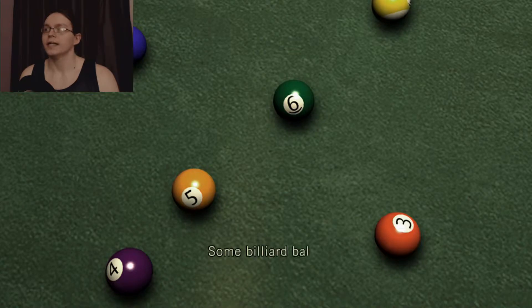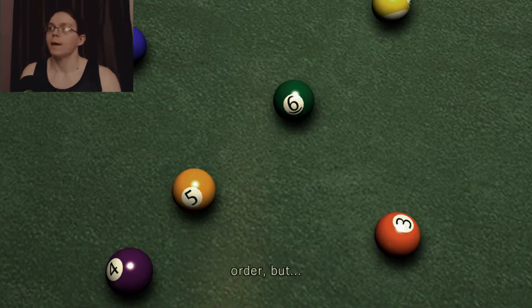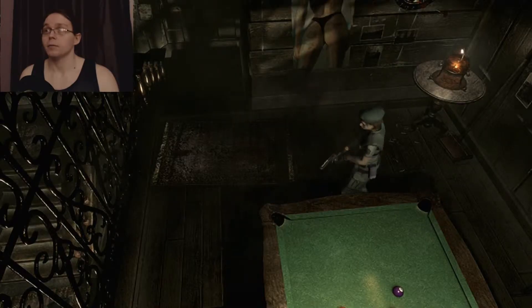That spider walked away, didn't he? Some billiard balls: two, three, four, five, and six. There doesn't seem to be anything significant about the order, but what you need to do here is record the numbers and the colors — they're going to help you out in a puzzle later.